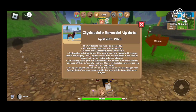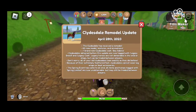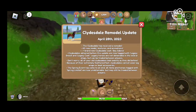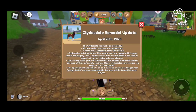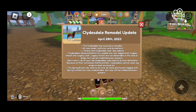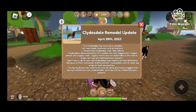Clydesdale has received a remodel — all new model textures and animations! And animations! They cannot wear leg wraps or boot accessories? That's cute.